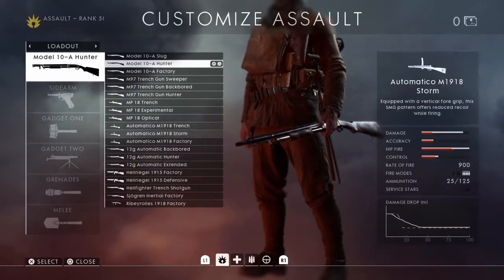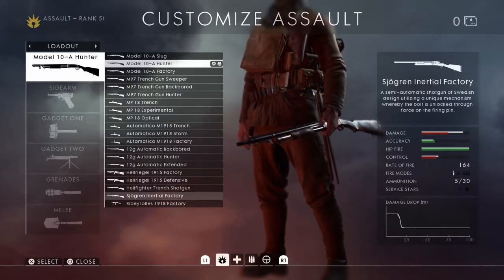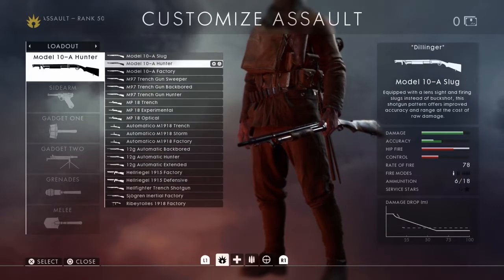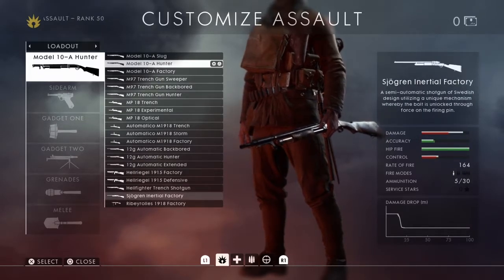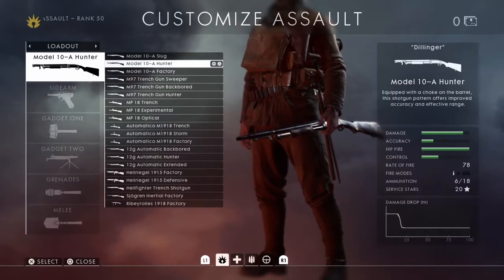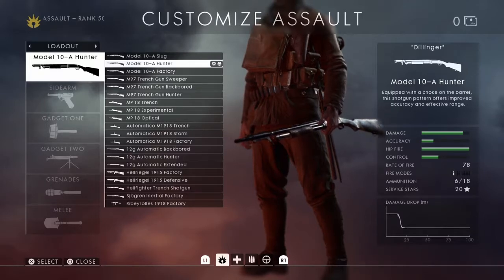I've also got a shotgun loadout. The Model 10 is probably the best shotgun out there. The newer one is quite a quick-firing shotgun — the Model 10 has a rate of fire of about 57, so it's very quick but you need two bullets to kill, whereas the Model 10 base is more of a one-bullet shot. I generally quick-scope with it just to get the range on it — zooming in and pressing fire instantly.